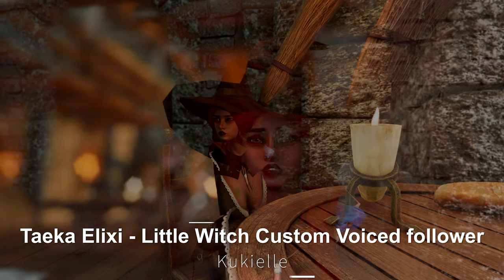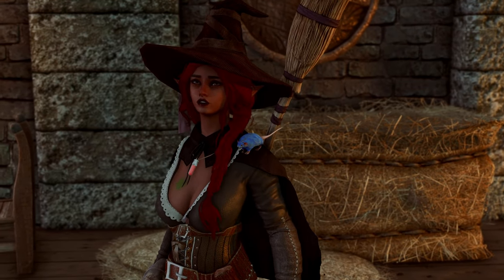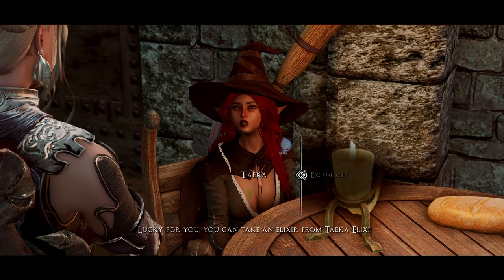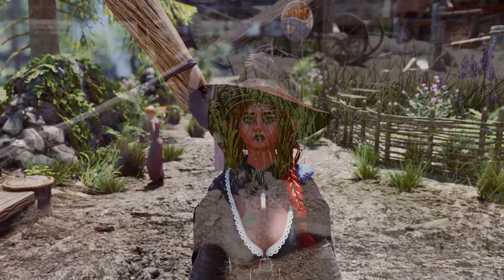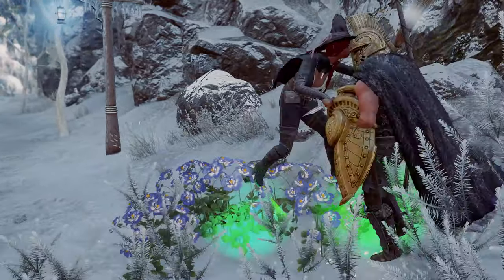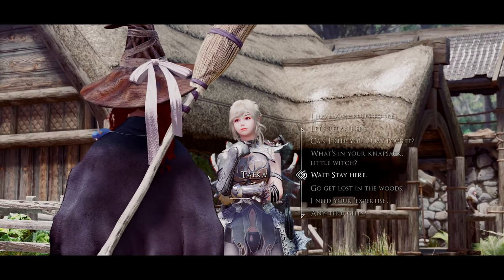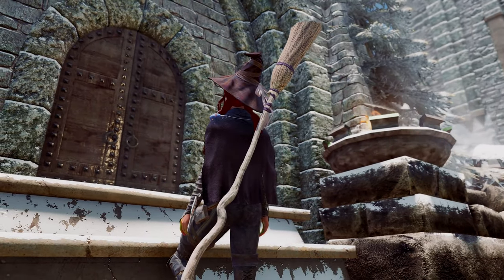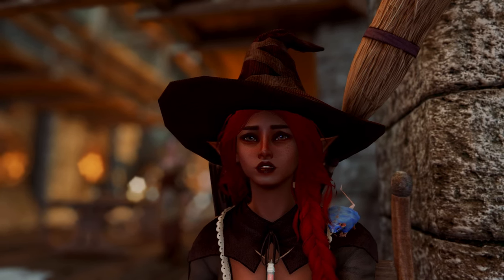Next up is Taika Elixie, a Little Witch custom-voiced follower. This mod adds Taika Elixie, a half-elf witch, as a companion with the charming concept of a clumsy witch, boasting a unique dialogue system with over 1,000 voiced lines. Her conversations are reactive to the situation, offering a variety of responses. Equipped with custom magical items and accessories, Taika is an independent companion who does not occupy a standard follower slot. You can find her at the Frozen Hearth.